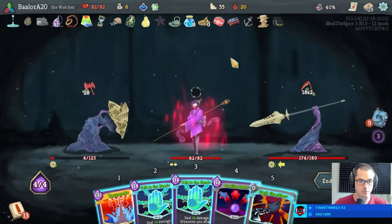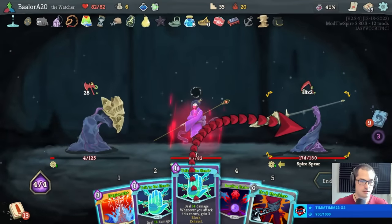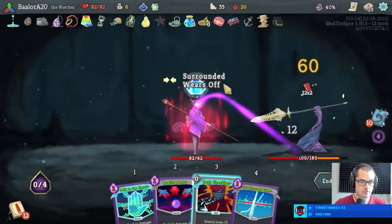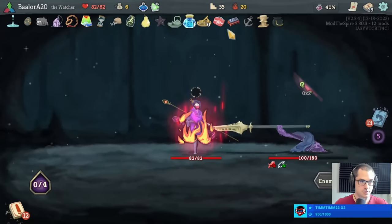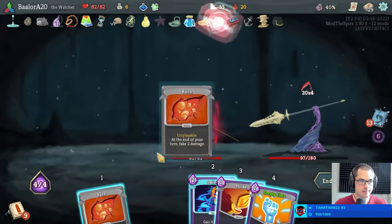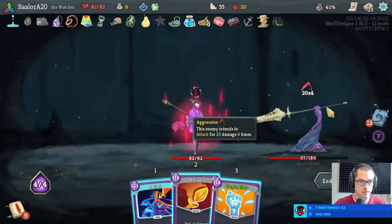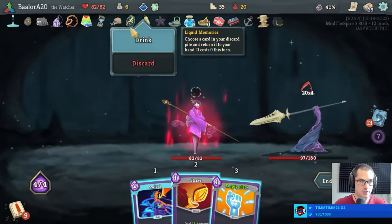So we do talk to the hand, then ragnarok, then dark shackles, from the looks of it. This turn could be bad. That's pretty bad. That might require the liquid memories. Currently we're blocking eight. This would be four by ten, or ten by four. Yeah, we should use liquid memories — just win this fight, make our life a lot easier.